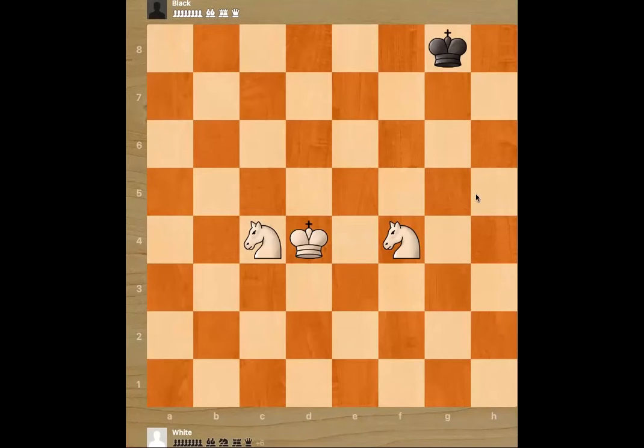When you have two knights against the opponent's king, it is just a draw. Unless your opponent's king cooperates and goes to the corner by himself, you cannot win this game. So when this position appears, it becomes a draw by insufficient material.